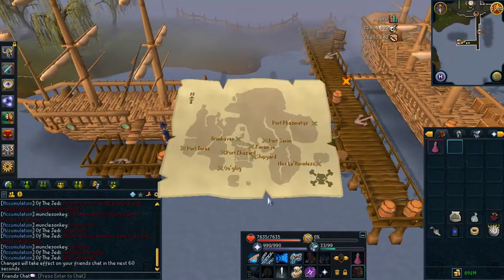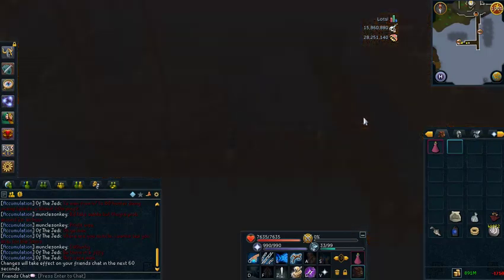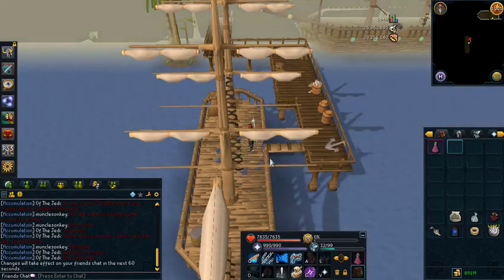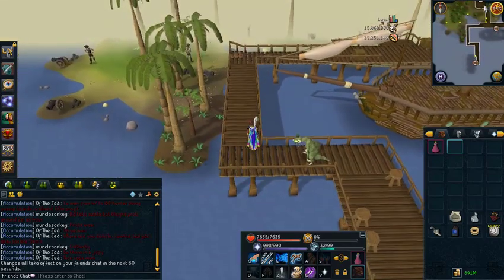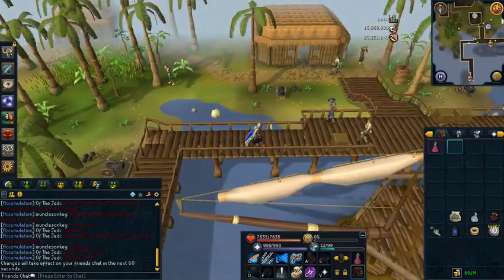What you want to do is get yourself to any Charter Ship and charter yourself to Mos Le'Harmless. You can't do this until you complete the Cabin Fever quest, so that's why that quest is required. As soon as you get there, just cross the gangplank and run to the dungeon. I'll show you the full run there just in case, but Mos Le'Harmless is a very big place so I'm sure you can handle it.